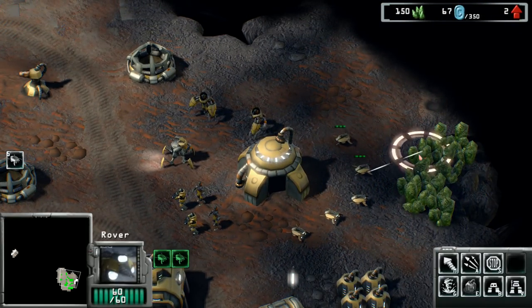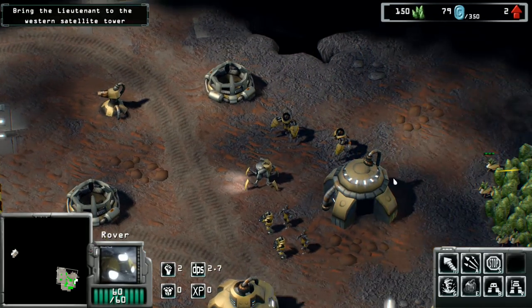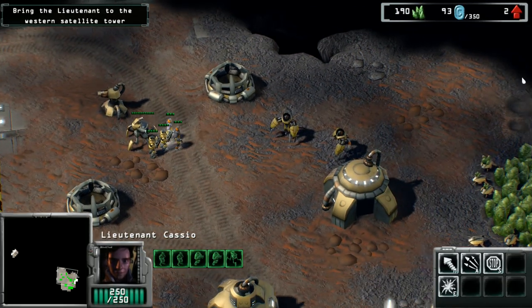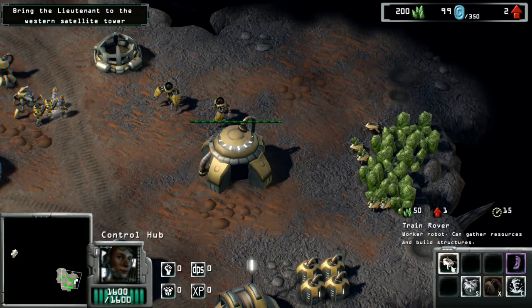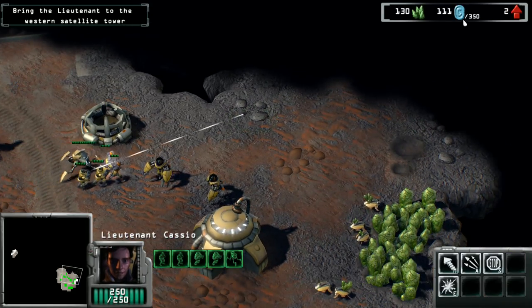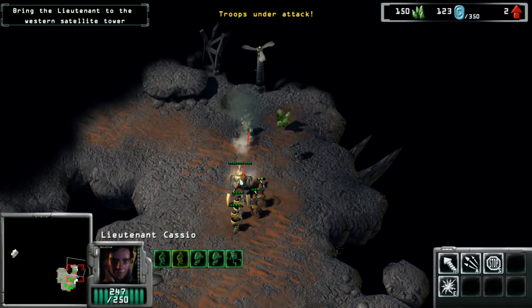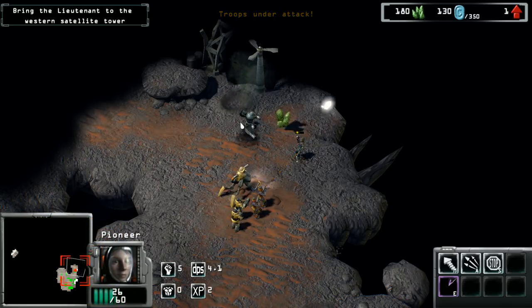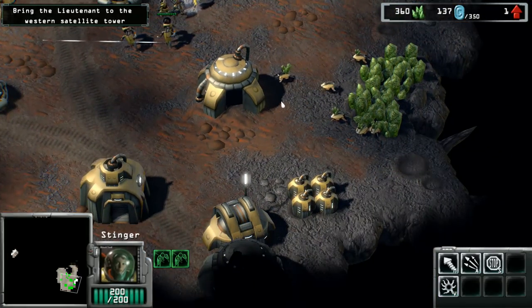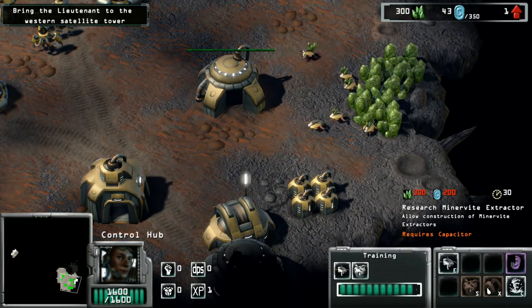The easiest way to capture the Tycor comm network is to switch their encryption protocol to our own in the Western Satellite Tower. However, the hijacking process must happen through a quantum-proof connection — that means we'll have to do it manually. Commander, if you can get us to the tower, I will handle the rest. Let's get started. We're positive on coin income.